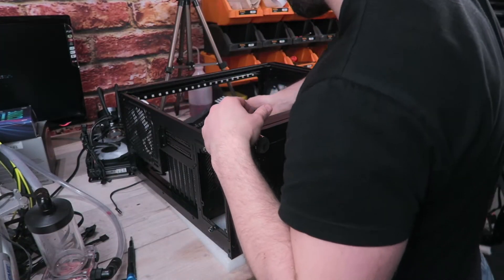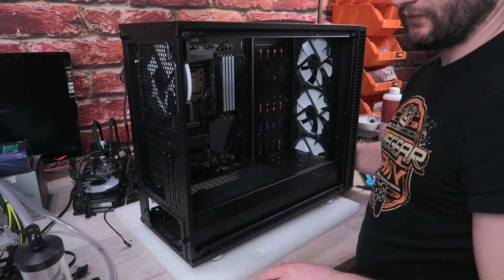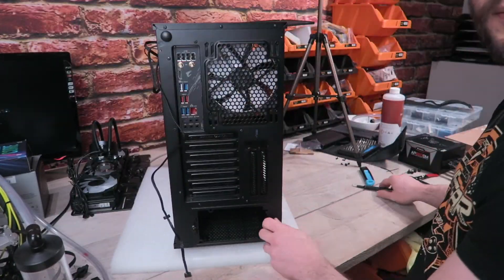A good case is of course not very cheap — this one goes for about 230 to 240 euros. It has good fans, RGB fans, tempered glass on both sides, good cable management, and a lot of options for a custom water cooling loop. Once we open up the case and put all the cables out of the way we can put in the power supply. In this case we are going for an 840 watt power supply at the gold standard.